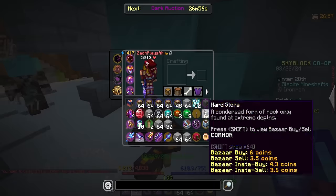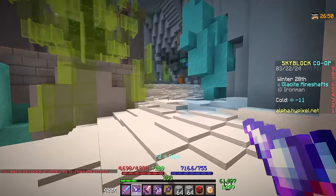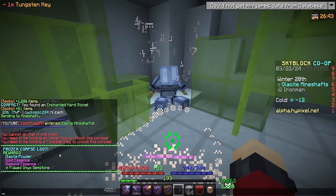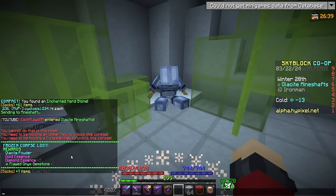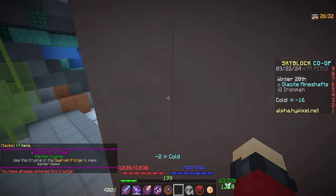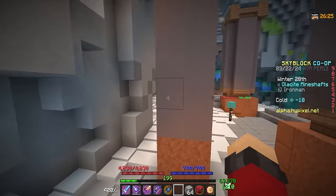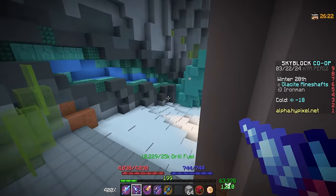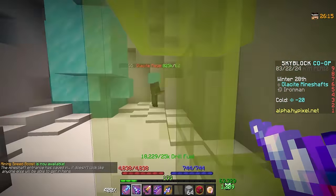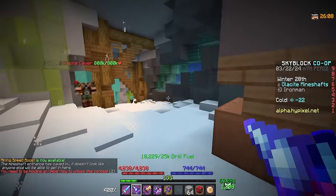There are various corpses lying around as well as different materials to mine. Some corpses require an Umber Key or Tungsten Key to open. Using a Tungsten Key, I got some Glassite Powder, Golden Diamond Essence, and some Flawed Onyx gemstones. I also found one of the new Crystals — you use these in the Dwarven Forge to make better items. The corpse loot feels a little lackluster though — the keys are expensive to forge so the drops need to be buffed to feel worthwhile.